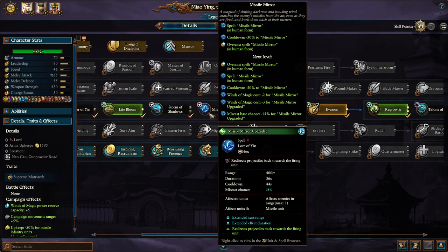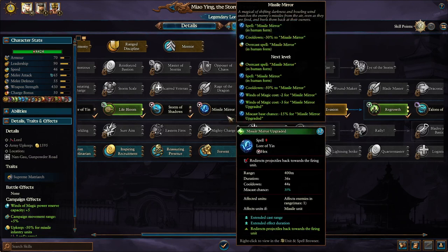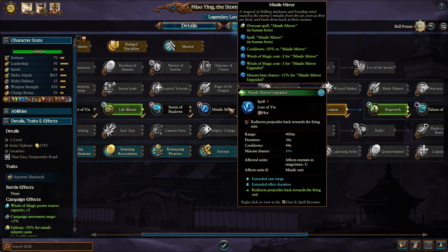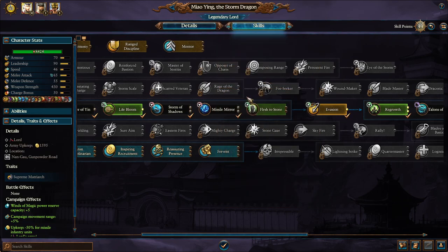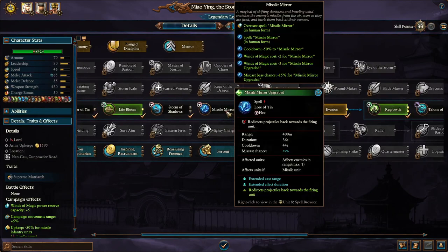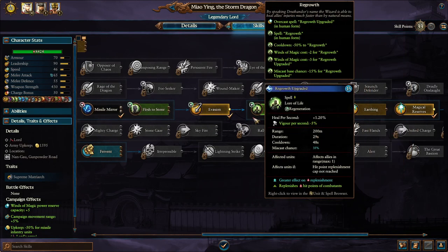You can put an extra point into Missile Mirror, but I've seen it perform well and badly — it's really hit and miss. For the sake of the video I'll put two into it, but it's very difficult to use effectively because you have to constantly watch enemy missile units, which means you're not paying attention to other units on the battlefield. Plus, there are other tools like Talons of the Night — a really good vortex spell — to deal with enemy missile units.